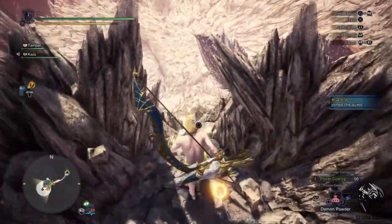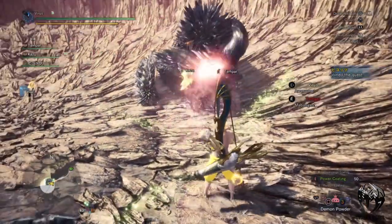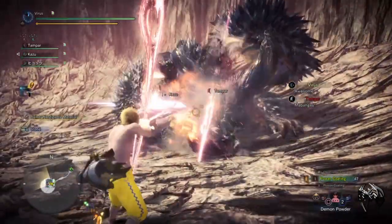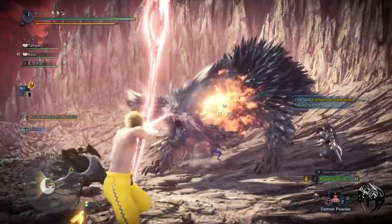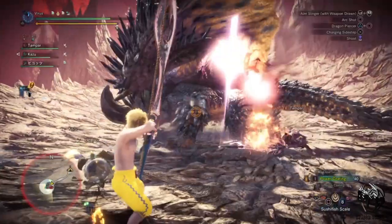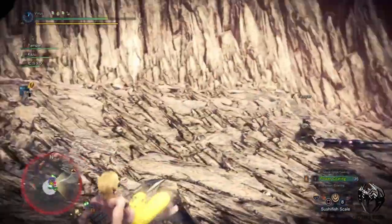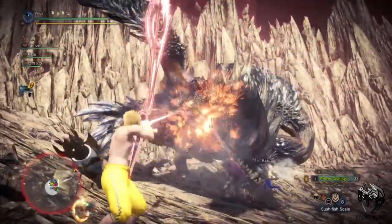Monster Hunter being a game of wide range of armors and weapons, sometimes it is hard to determine which combination to choose from depending on the monster's ability, speed and weaknesses. There are 14 different types of weapons and among them the bow is the versatile weapon, including the long range arc shot and the damaging power shot. The bow enables a different variety of playstyle and allows its user to be highly mobile.